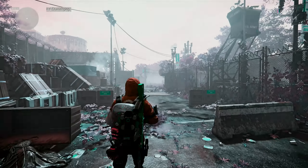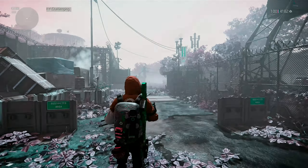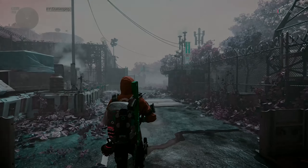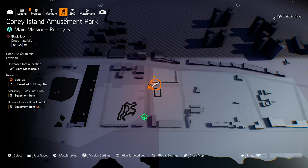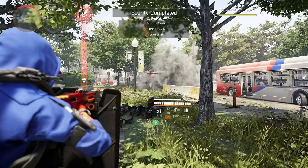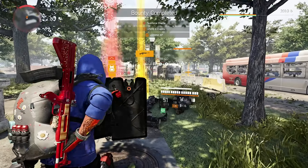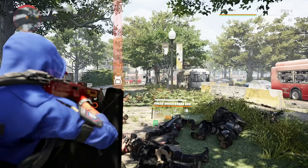First of all, the Dark Zone still has the highest chance to get it. Clearing landmarks can get you the Pestilence. Targeted loot missions or areas — if you grind a mission that has LMGs as targeted loot, you get the Pestilence sooner or later. Besides the Bullet King, the Pestilence is the only exotic LMG in the game, so whenever the game decides to drop an exotic, you have a 50% chance.